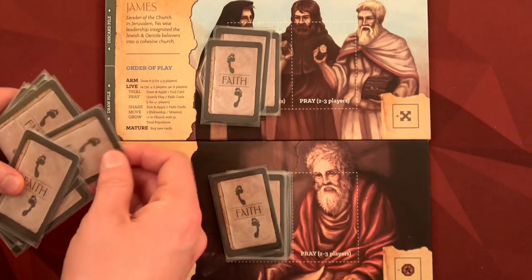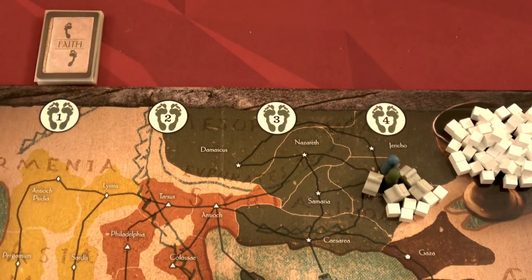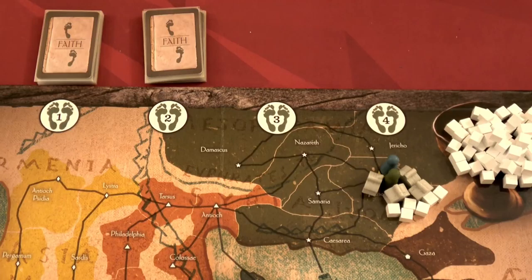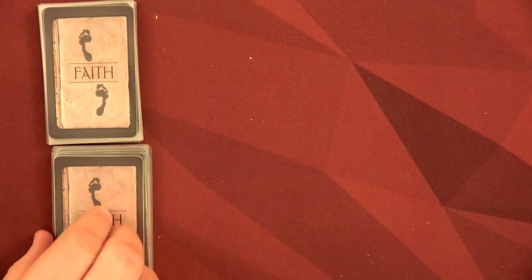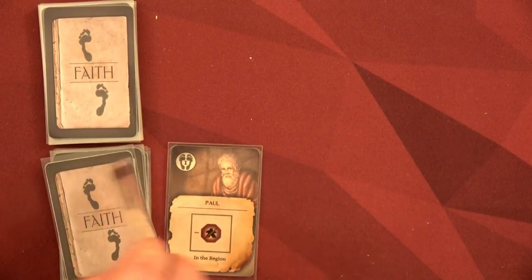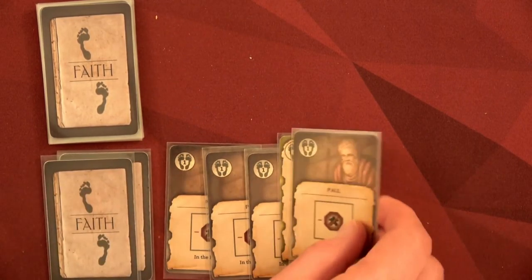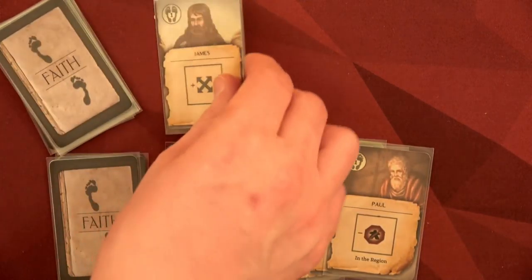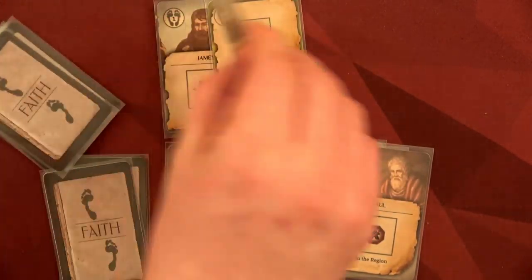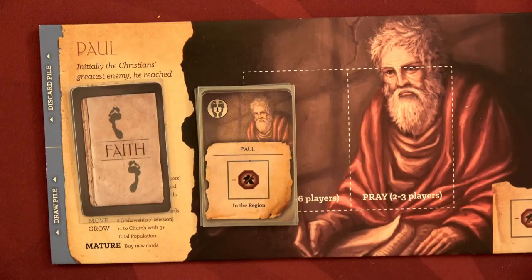So here we have James and Paul. I'm going to randomly shuffle the level-two faith cards, give two to James and two to Paul, then place those faith decks on the board — one for each of the faith levels. Our final step will be drawing and arming ourselves with six of our eight cards, so we'll have most of our deck in hand to start the game.